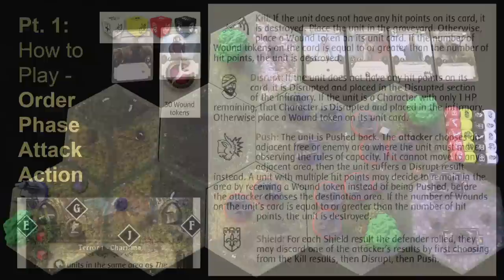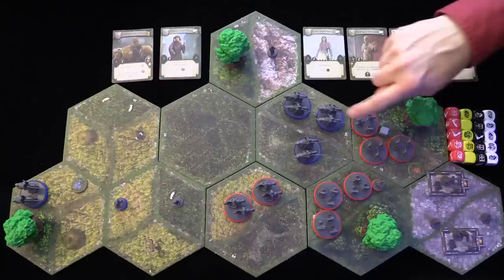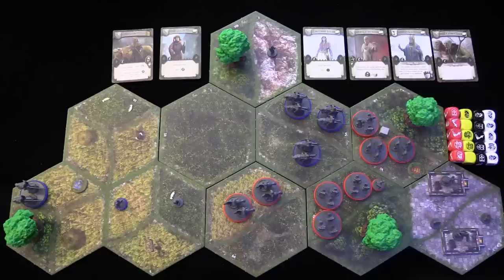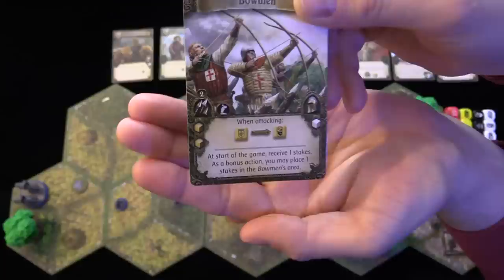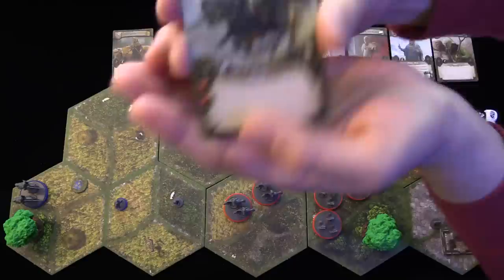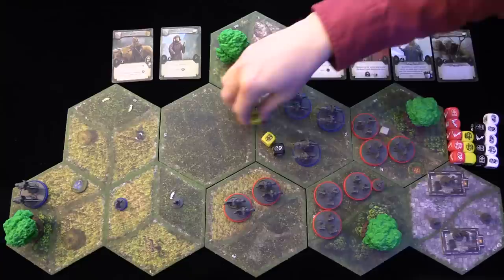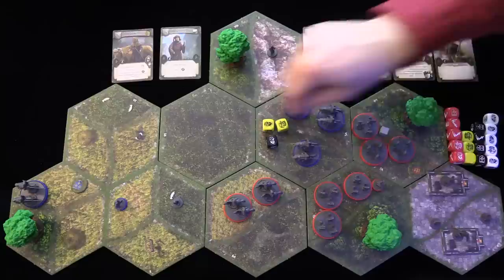Let's look at an example. The bowman with the arching ranged attack fires over one area into another, and the sergeant of arms does a melee attack. For the bowman attack: they roll two yellow battle dice in a ranged attack, and shields on yellow dice turn into disruption results. I have one bowman unit so I roll two dice. The cavalry unit rolls one black die on defense — black dice roll a lot of shields, so it's actually good for them. Results are applied in order.